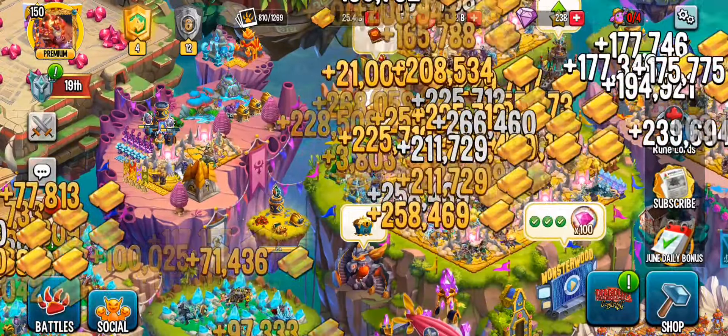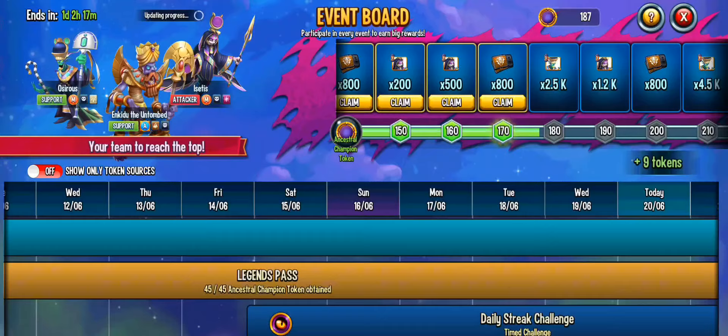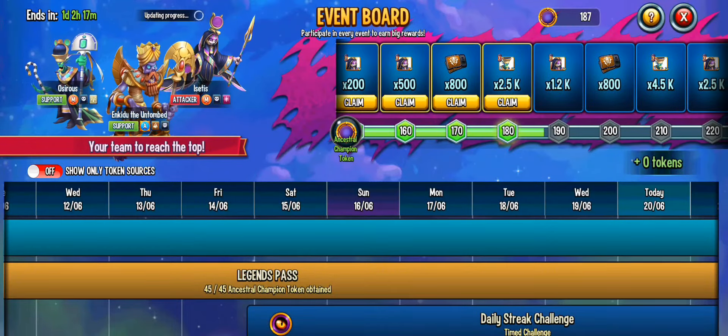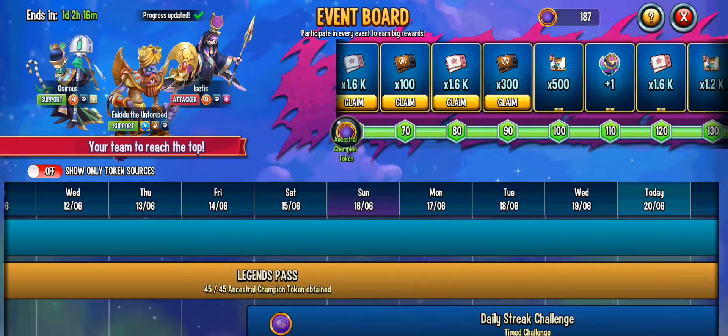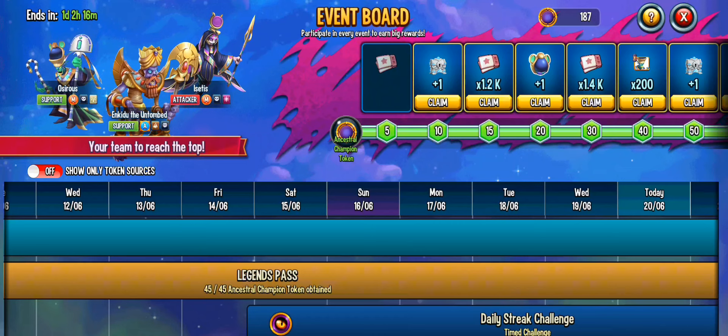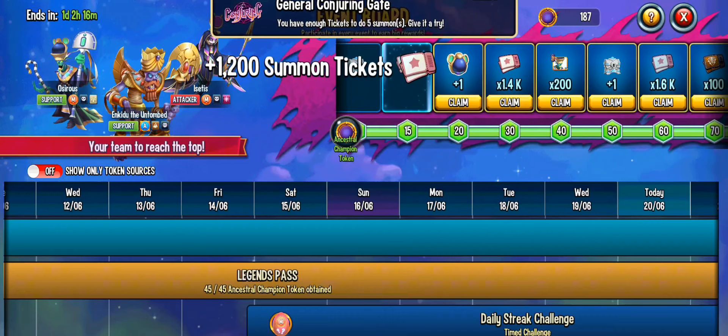I'll leave some once we're done and see what happens to them next time I hop on the game. But I'll just quickly claim these — I have a bunch of stuff to claim. I've been saving these all. Here we go, we have a rank or tier 5 Ancestor Relic chest.